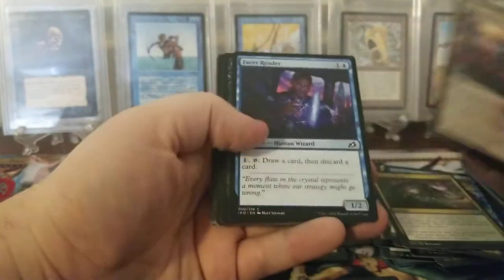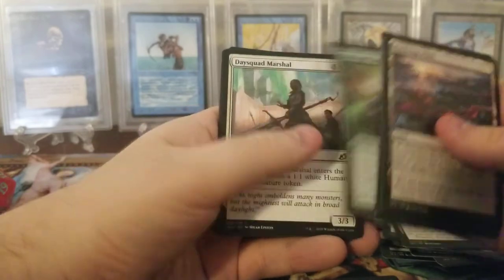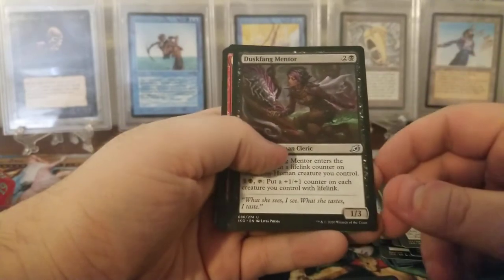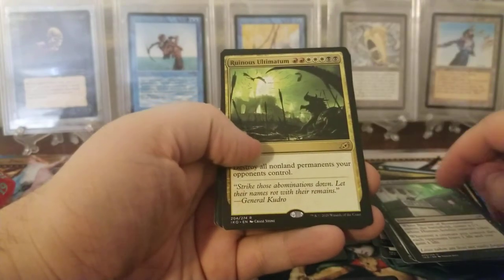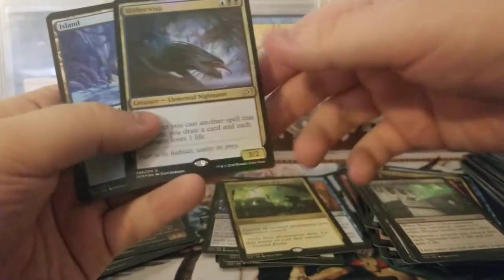All right, this is the last pack. Evolving Wilds - I like Evolving Wilds. We might have a foil on this one. So we have a Duskfang Mentor, Sanctuary Smasher, Bastion of Remembrance, Ruinous Ultimatum, and a Slitherwist. So we got a foil rare too - that's awesome.